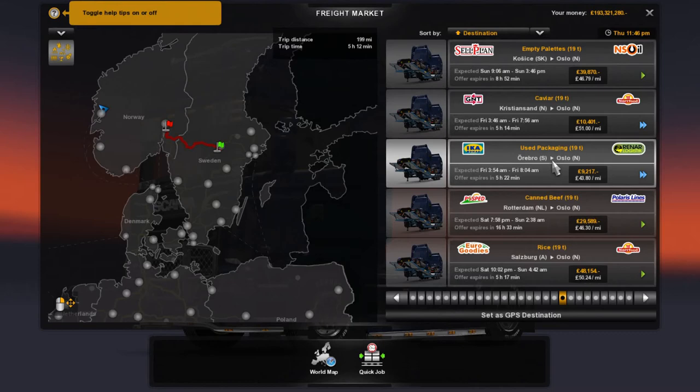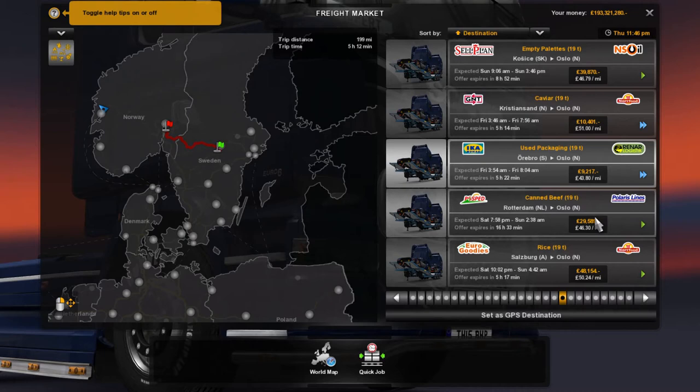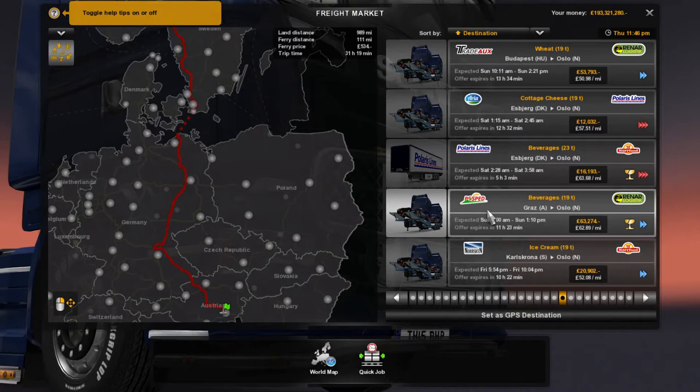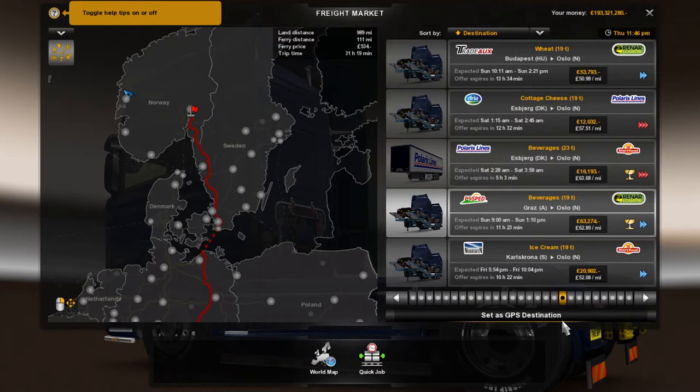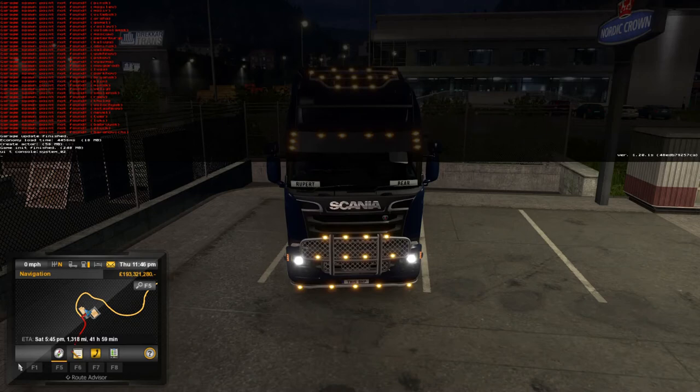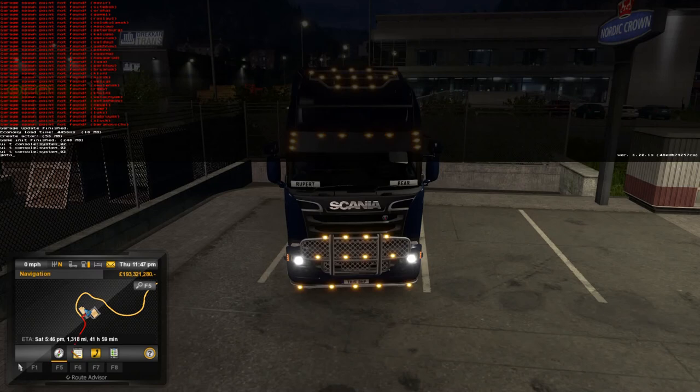That one is actually going from Orbero, so let's choose a different one just in case. Let's take this one — take note that it's starting from Graz. Obviously we're not actually going to start in Graz because we'd have miles to go — we're going from Orbero. So let's take that one. The reason I didn't take the one from Orbero is just in case you don't have that opportunity. So we've got to go to that start location, which was Graz. Press the tilde key — the one next to the '1' key — and type 'goto' then 'Graz', and hit Enter.